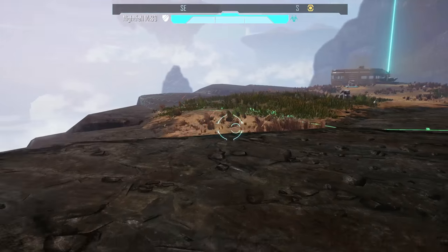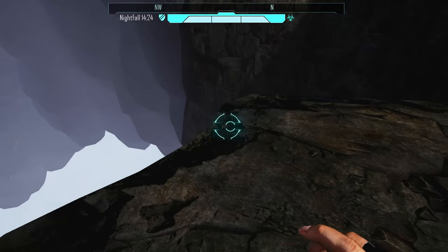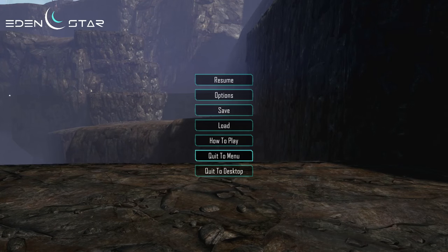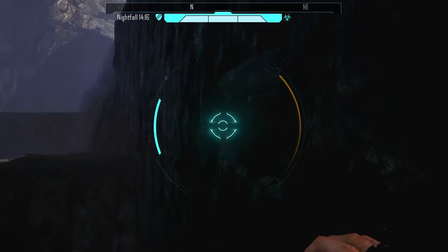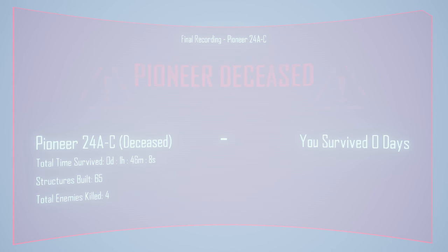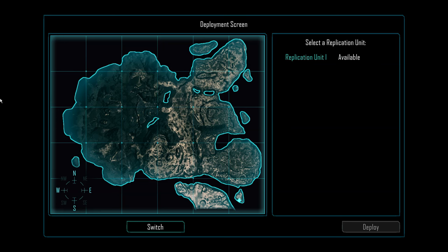They changed the loot packs so they now will drop at the most recent safe area you were. So, for example, if we were standing here — let's experiment with this real quick. We're going to save our game in slot two. So if you wall run... yeah, I missed it. We jumped off the edge and fell to our deaths into the void. We got the Pioneer Deceased screen, and we should be able to respawn now at our base. And there should also be a loot pack.